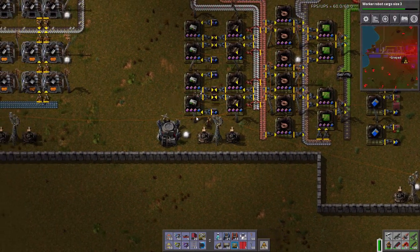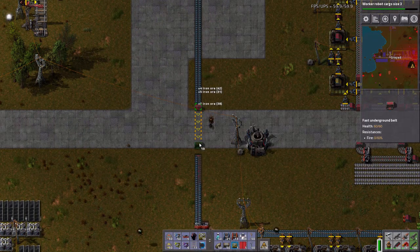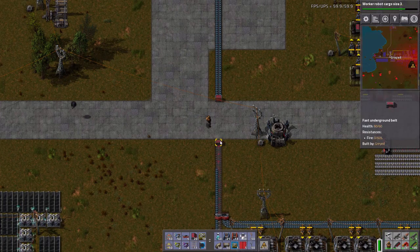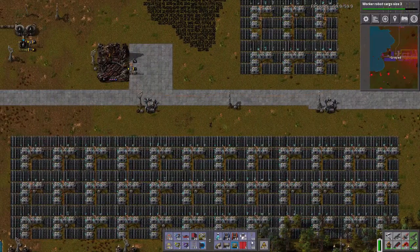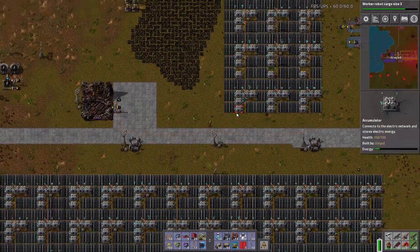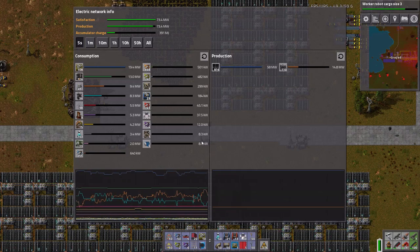Welcome back to Factorio, where hopefully we can make more progress and our power will be satiated at least a little bit. Let's get a redundant connection in here. Does that take me up over a thousand panels? No, still 976. I still need another 14 megawatts of power, because I want those engines offline completely.